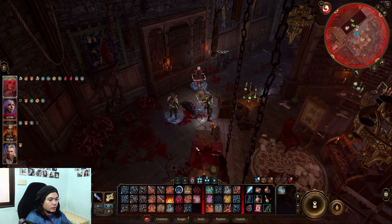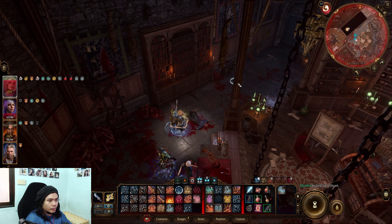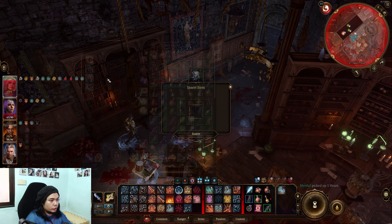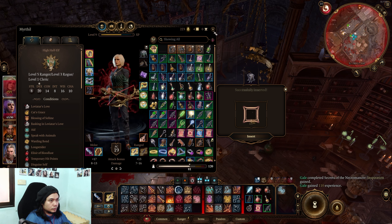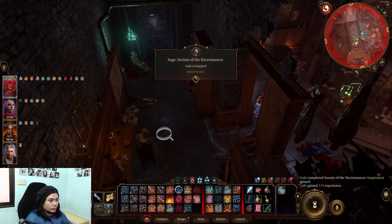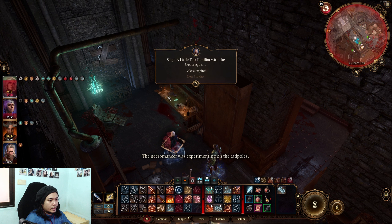This will unlock the altar. Then on the altar, you need to put a heart. Just put the heart.